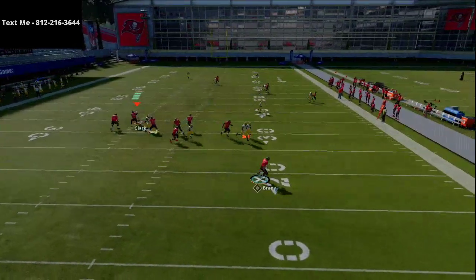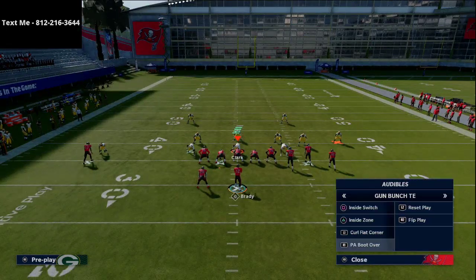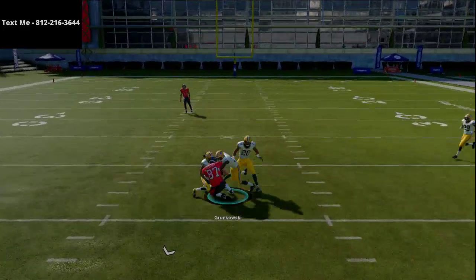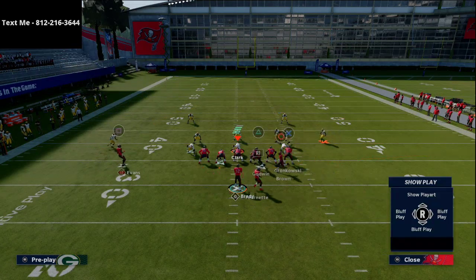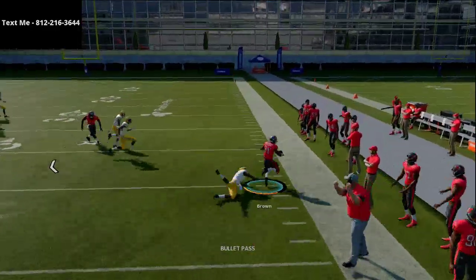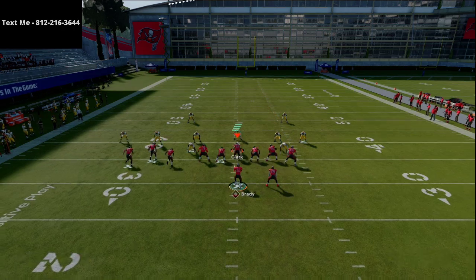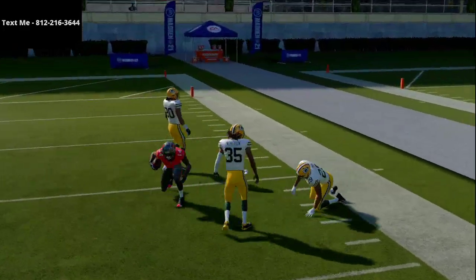As you roll out, players in man coverage will basically blitz as you roll out — it's kind of a glitch in my opinion. You get out of the pocket, they chase you, and then you can throw back across your body. A lot of quarterbacks can throw on the run this year at a high level, so you'll complete this really consistently. You're simply reading high-low — what route comes open. The drag route to Antonio Brown is really cool, and there's also a deep crossing route that gets over the top of zone coverages.